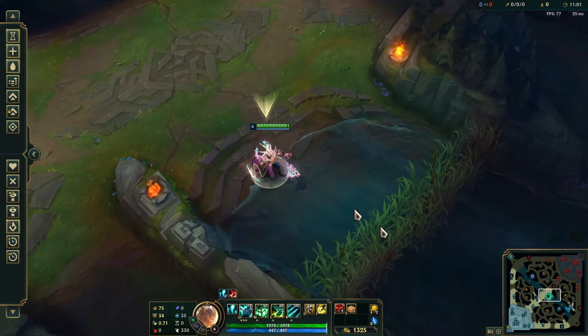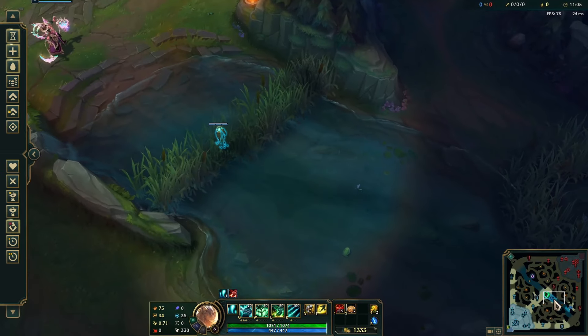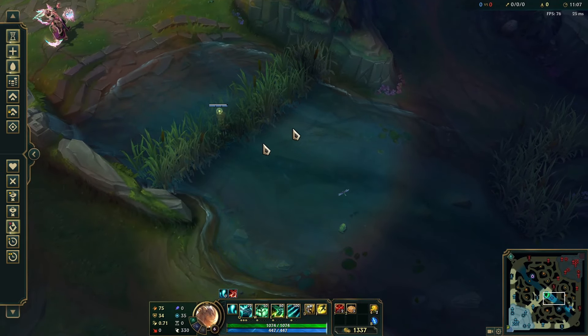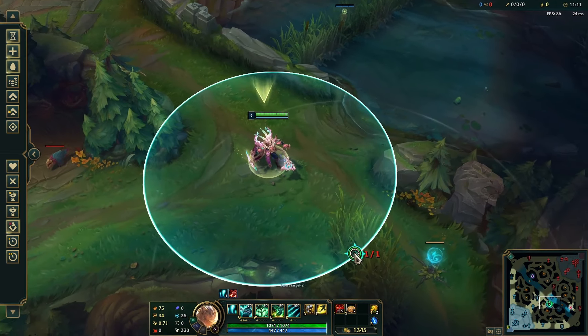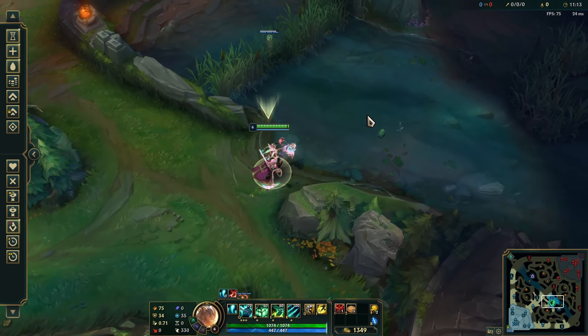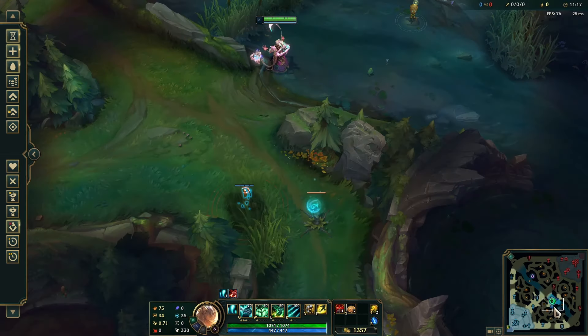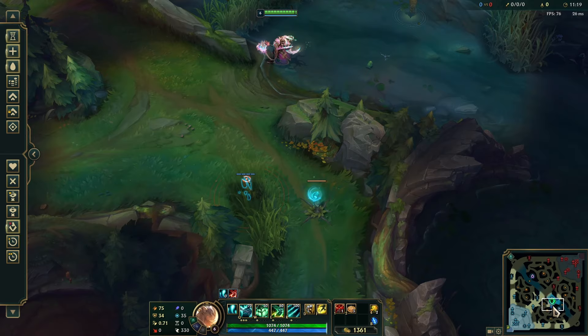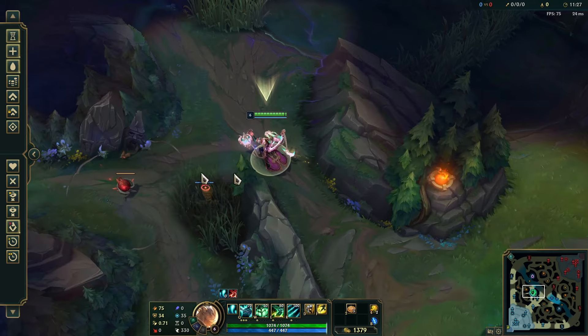In the mid lane, putting a ward simply in river brush is a great option now. Where before it was just an okay place, now it's a great place to ward. With these brushes being further back, this will keep you very safe. If you're playing blue side and want vision on the bot side, put a control ward here and combine it with a normal ward here. These two wards together keep you incredibly safe. This pink ward also stops junglers from invading your jungle, going for your jungler or your bot lane, and is also incredibly easy to defend.